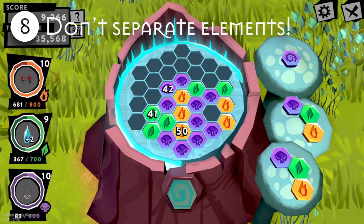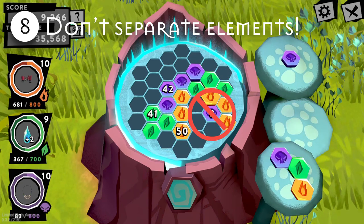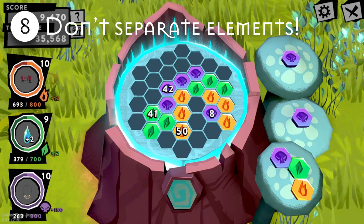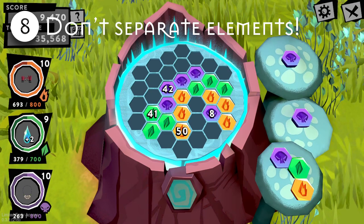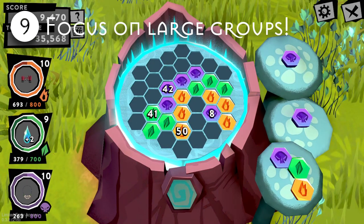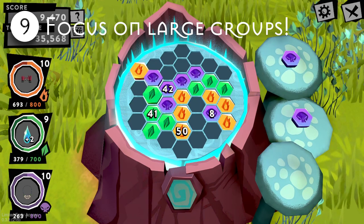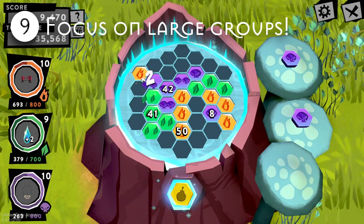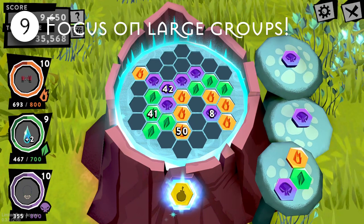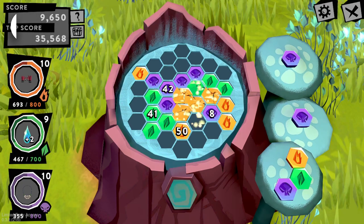Number eight: don't separate your elements. Try to avoid merging the same element into two different groups. By separating them, you will not score enough points per move and have way less combo potential. That being said, number nine: focus on your largest groups. Although shooting for triples is great, doubles are better when you have to pick between your largest groups and smaller ones. Ultimately it's up to your jurisdiction — what I usually do is look at how far away I am from my next spiral and base effectiveness off of that.